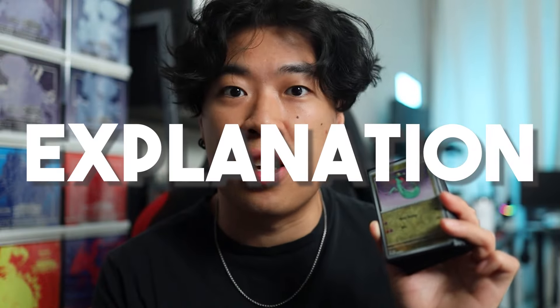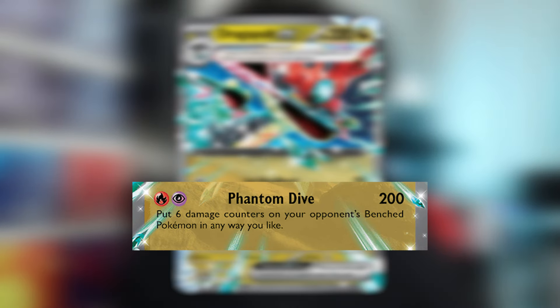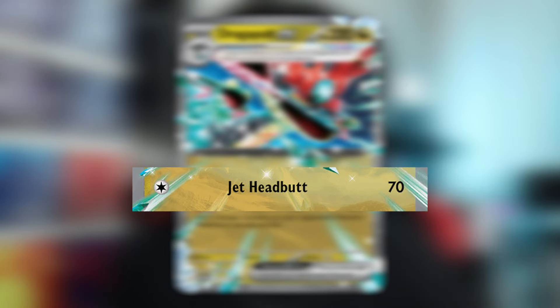Now let's go over every single card and why it's in there. Dragapult EX is the main attacker of this deck. We mainly use the second attack, Phantom Dive — for 1 Fire Energy and 1 Psychic, it does 200 damage, plus you can put 6 damage counters on your opponent's bench Pokemon in any way you like. The attack is really strong to knock out multiple Pokemon. And the first attack, Jet Headbutt, for 1 Colorless Energy, does 70 damage. Sometimes if you don't have enough energy for the second attack, you can use the first attack.